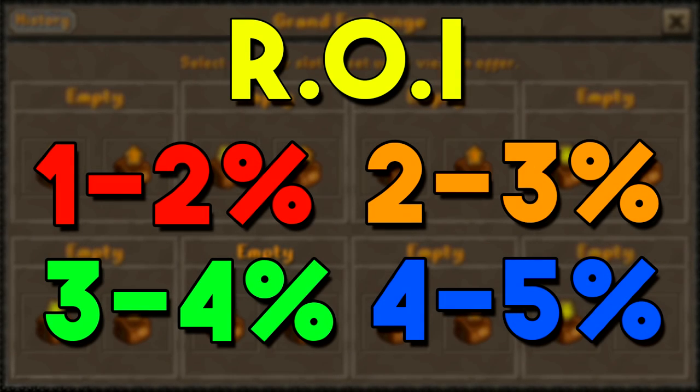Another thing to keep in mind is the item's ROI, which is return on investment. The ROI you can expect to get back for high volume items is generally a bit lower than high margin items — it's just the percentage of money you're getting back for your investment. I would say a decent ROI on a high volume item would be 1 to 2 percent, a good one would be 2 to 3 percent, an excellent ROI would be 3 to 4 percent, and an amazing ROI would be 4 to 5 percent. You do have to keep in mind the item's price, because as you get down to cheaper items, an item could have a 1 GP margin but still have an ROI of 5 percent. I wouldn't really look at the ROI unless the item is at least a couple hundred GP.